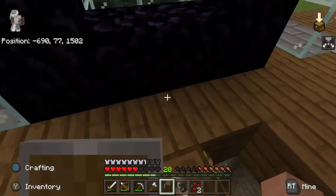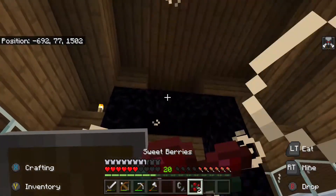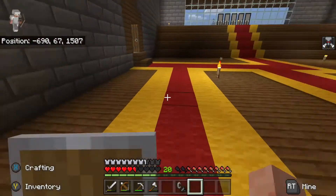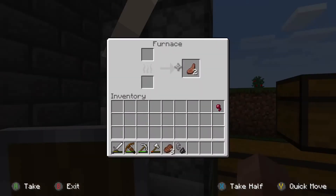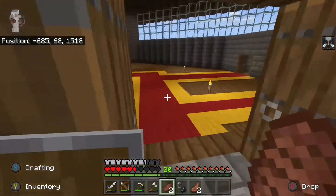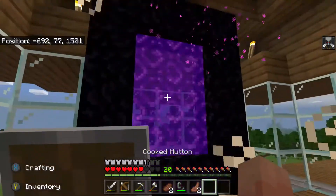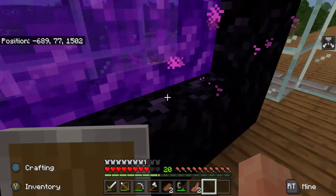I decided to build it up here. We might move it later, but I thought this was a good spot for now. Let me get some more food. I don't want to get stuck in the nether without food. That would be bad. I think I got some steak and some lamb chops. Now we're going to light the portal. There we go. I thought I didn't set it up right but I did. Let's jump into it. We're in the nether here.